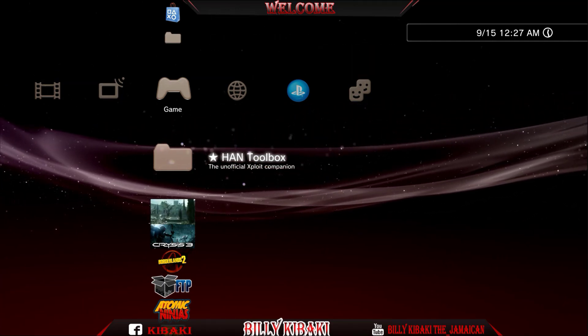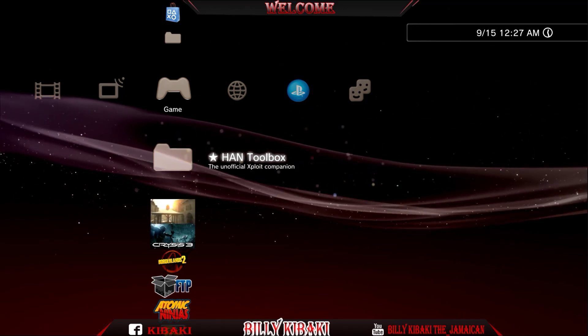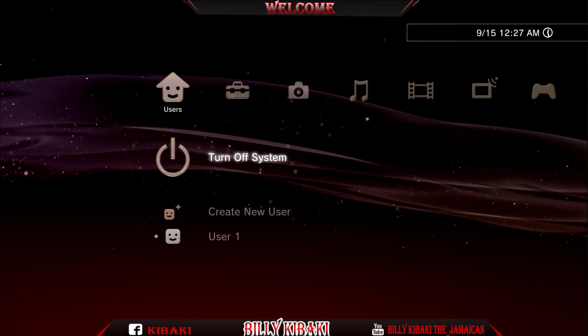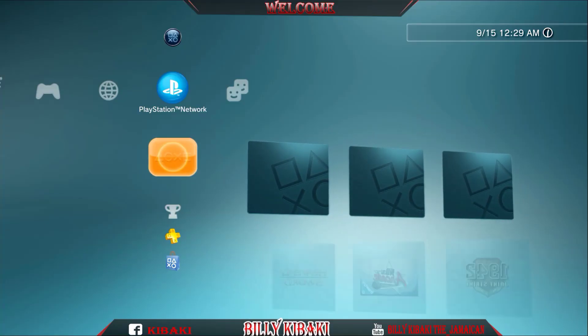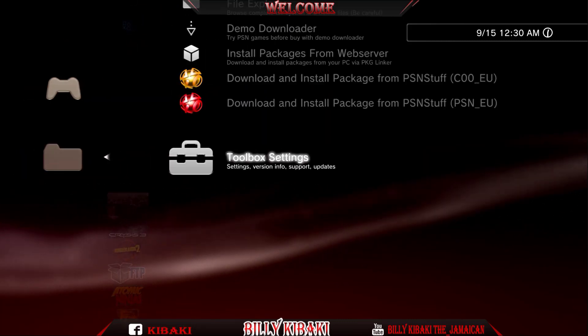Right now we need to restart the PS3 because it is still in debug mode. Let's go ahead and restart it to take it out of debug mode. Once your PS3 has been rebooted, go over to the hand toolbox.